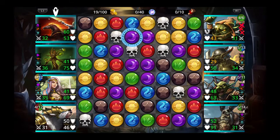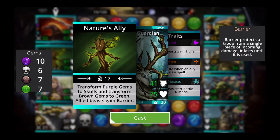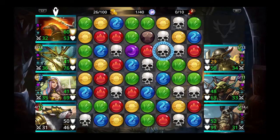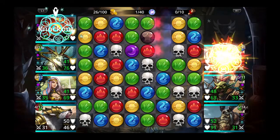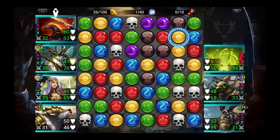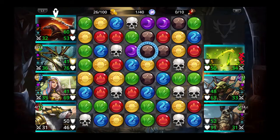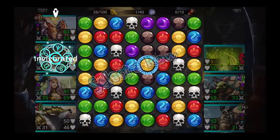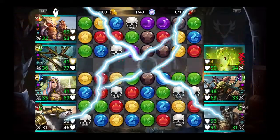Now we have alignment. These purples align with these skulls, so let's use Forest Guardian and transform purples to skulls. Got rid of that one, and then let's attack. Let's use Lion Prince again and get rid of this row.